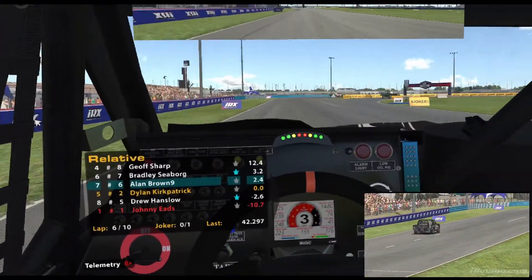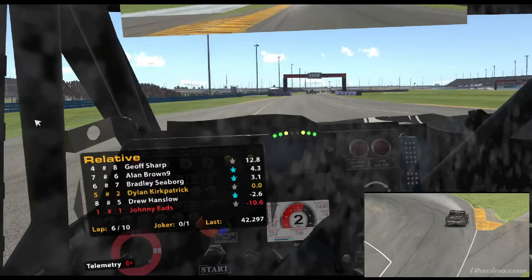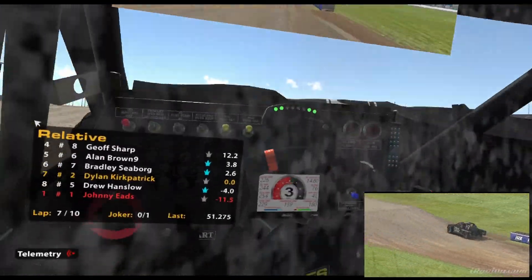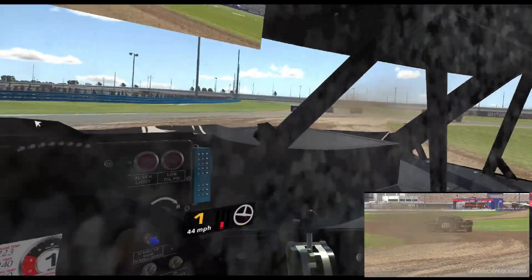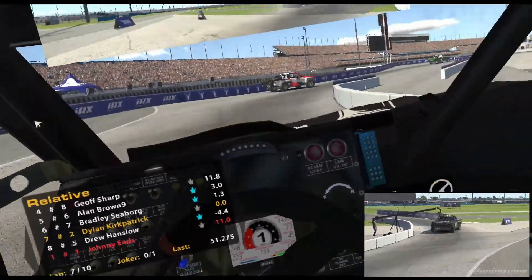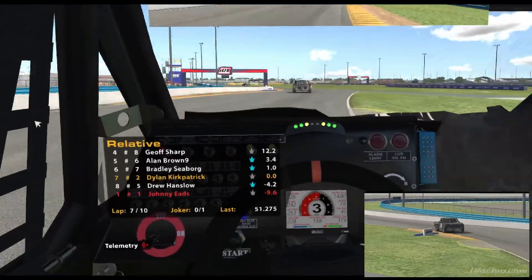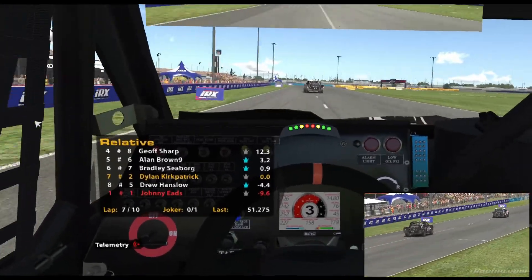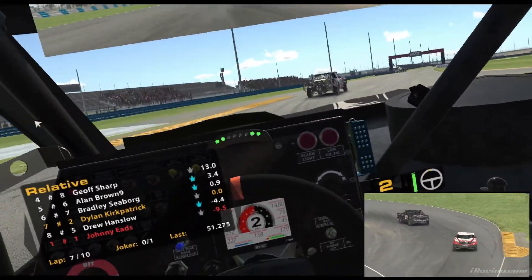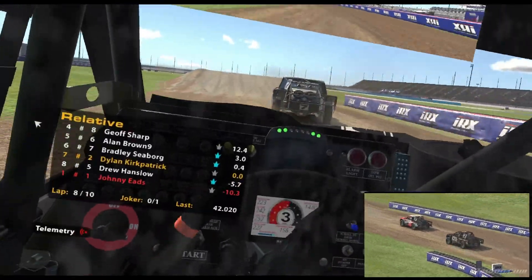You're reeling in Brown, the gap is 2.6 seconds. Alright, the 7 messed up through that little section there — gained some time on it. Sector 3 is almost 7 seconds off the pace.